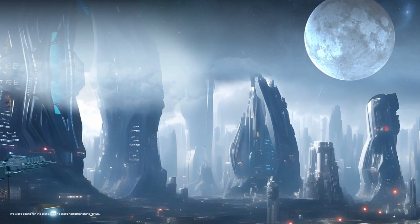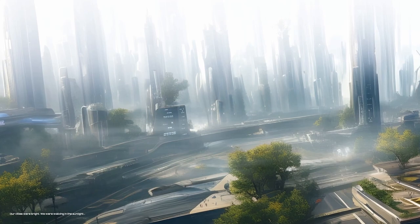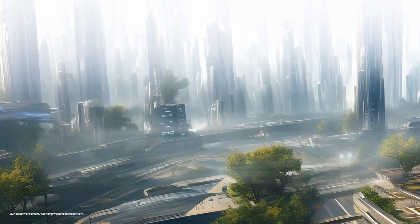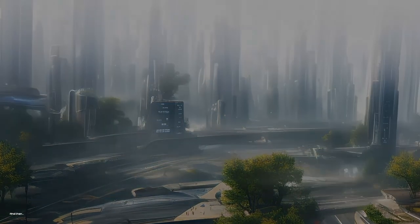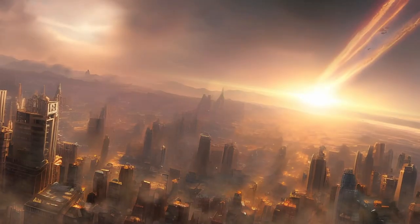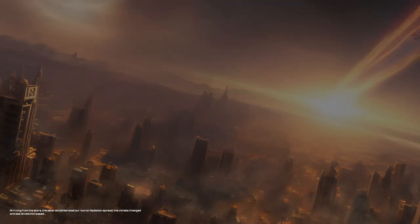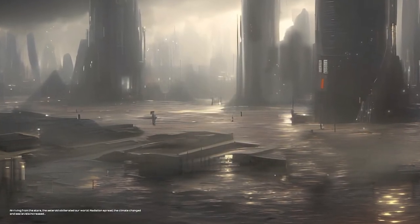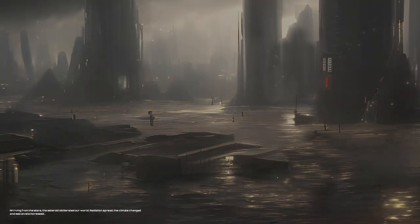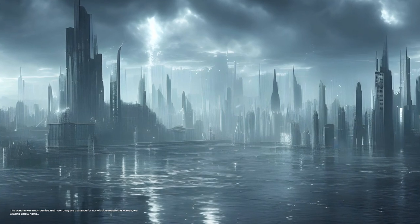We were bound for the stars, but the stars had other plans for us. Our cities were bright. We were walking in the sunlight. And then... Nimrod struck. Arriving from the stars, the asteroid obliterated our world. Radiation spread, the climate changed, and sea levels increased. The oceans were our demise.